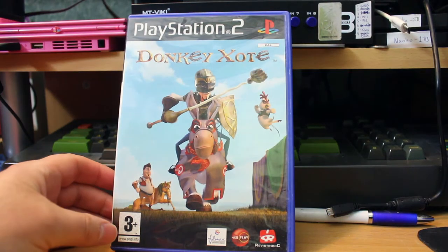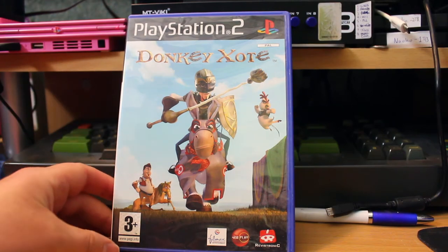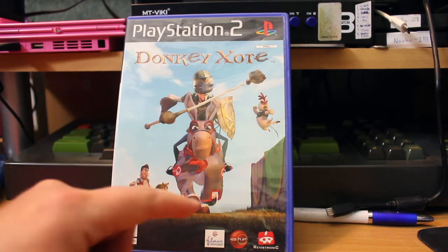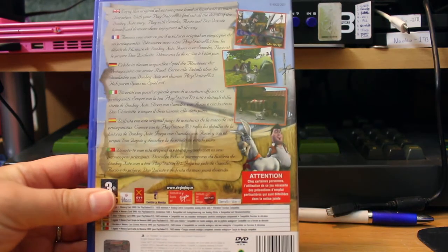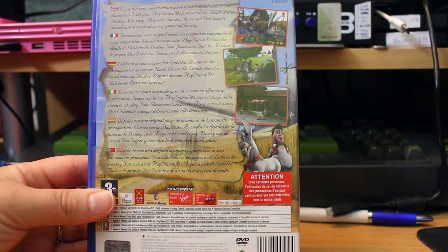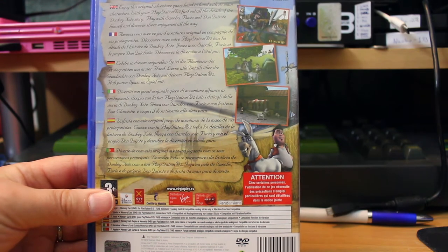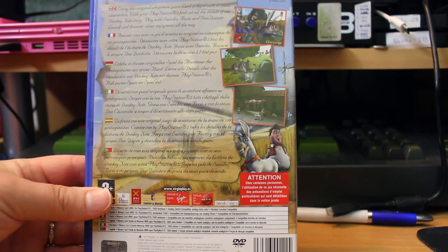Don Quixote — took me an age to find this. I'm pretty sure it's based on a film, but it's one I've never even heard of. The only reason I'm saying it's based on a film is because of Filmax Entertainment on the cover. This is a 3D action adventure that feels an awful lot like it wants to be Shrek but isn't — it's got that kind of Shrek look and gameplay. It's not bad, but there's something missing and I'm sad to say that.